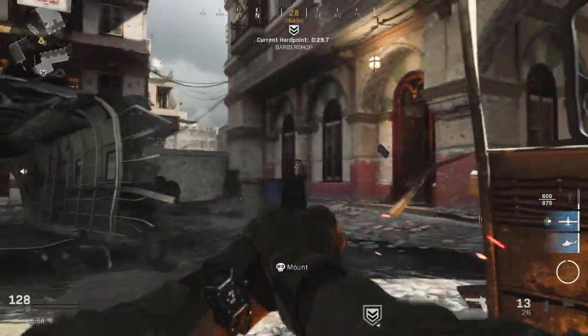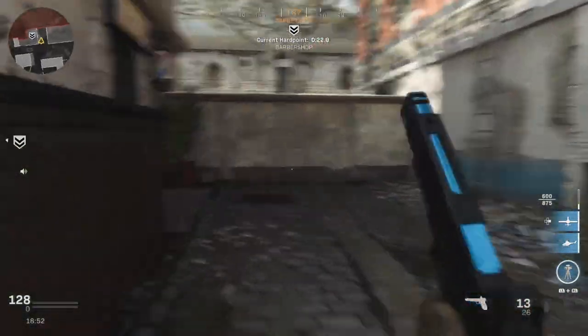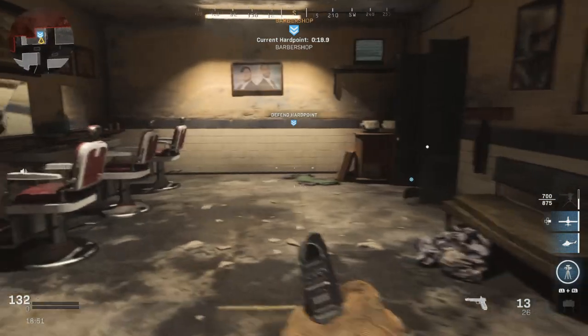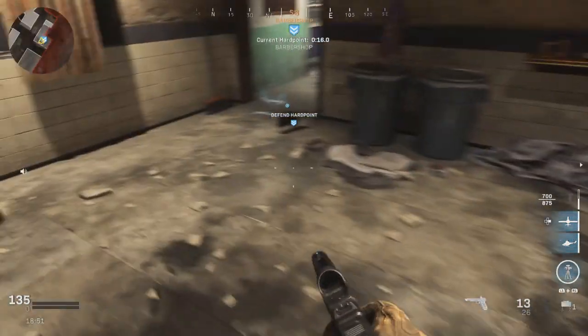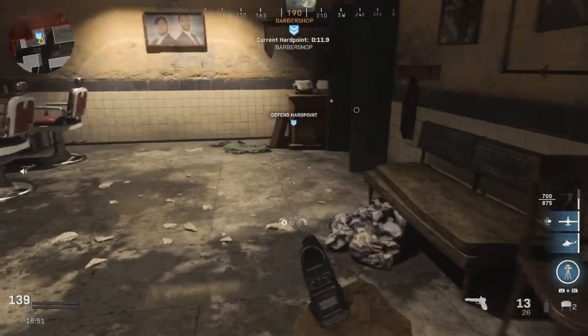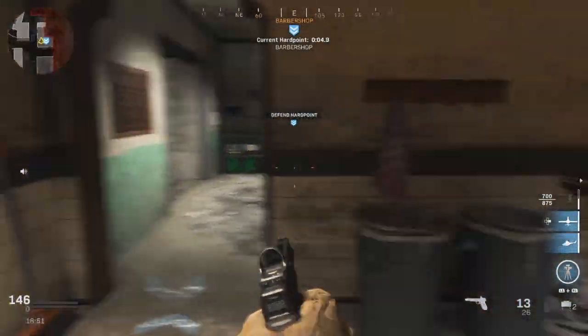People are sliding in from all directions. I'm playing the role of being the spear point — getting ahead of everything for your team. Make sure you leave with at least 30 seconds to go before the hardpoint changes to give you enough time to get to the next one. After this one we've got to go across the map to the restaurant.